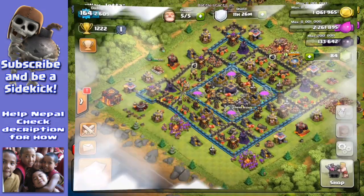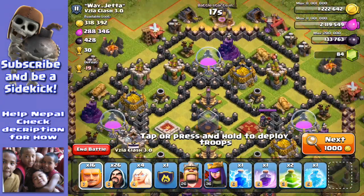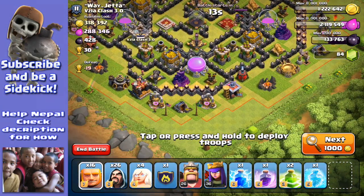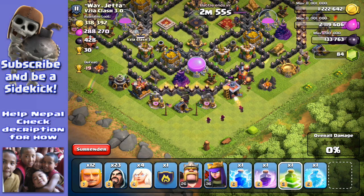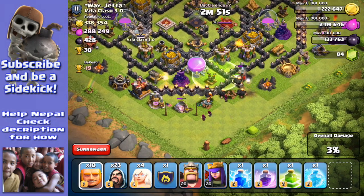Giants, healers, and wizards are a great combination together. This is a reasonably hard base actually — some nice walls but an absolute ton of loot. We've got four healers, 16 giants, and 26 wizards. Those defenses look like they're on ground, which is good. Let's take it from the bottom and work our way up. I've got four giants down — I want to try and take out that air defense.